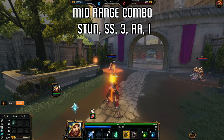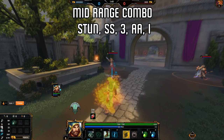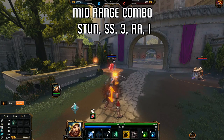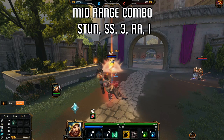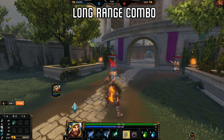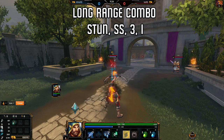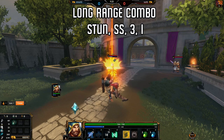Next up is a mid-range combo, which is just at auto attack range. Throw out your stun, remember to switch stances even before it hits, throw out your three into an auto attack, and finish it off with a one. Next up is a long range combo, which is just at max range. Start off by throwing out your stun, quickly switch stances, throw out your three, and finish it off with a one.